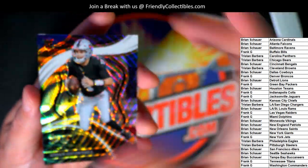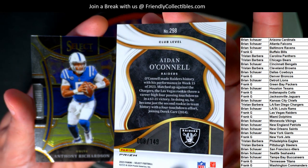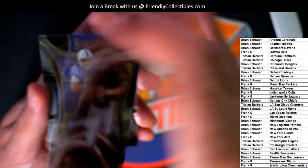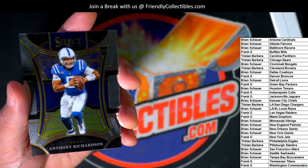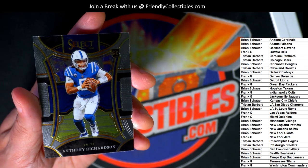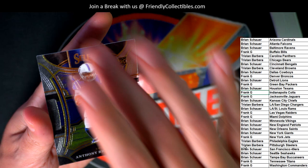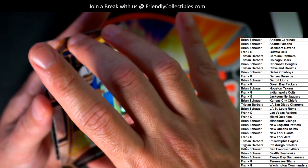Nice Prism here — rookie, number 149, club level. Anthony Richardson rookie for the Colts. Wow, this was low-numbered. Aiden O'Connell, number 249. Now we've got the Richardson for Frank G. And a Nico Collins coming out with the last card — this is a sweet level. Aiden O'Connell.